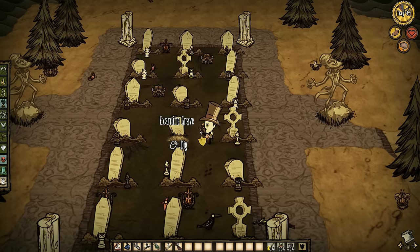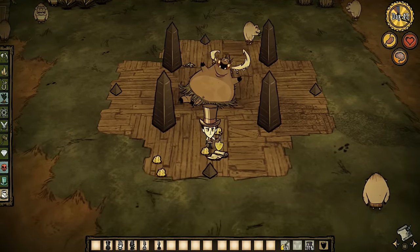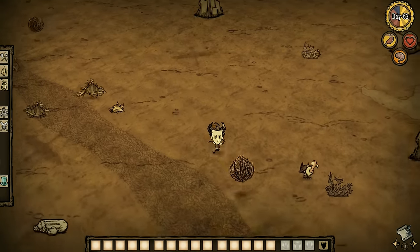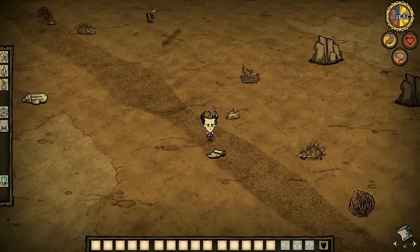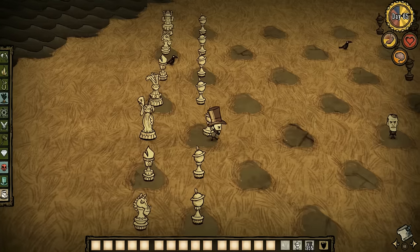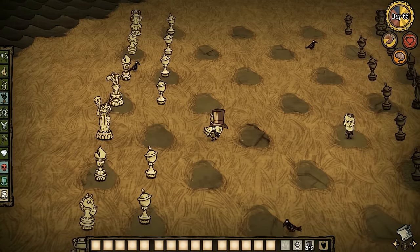There are more unconventional ways to acquire these sketches. First, you can dig up graves and trade those chest trinkets with the Pig King for rook, knight, and bishop sketches. Second, rip apart tumbleweeds and you might be able to find sketches for pawn, queen, and king, though at a very low chance. Anyway, it's all there so you can play the world's most inefficient chess game.